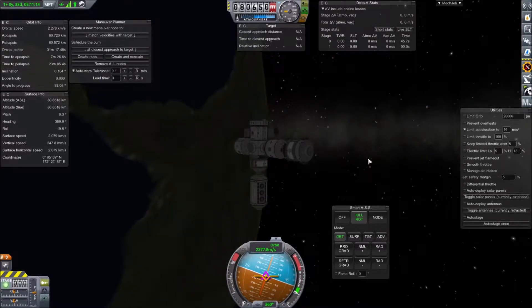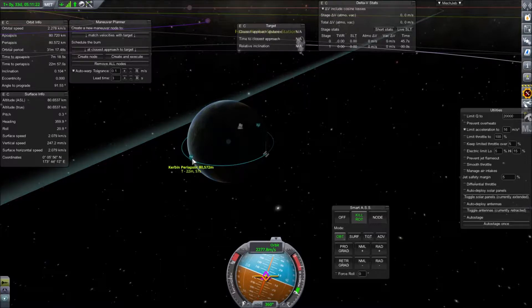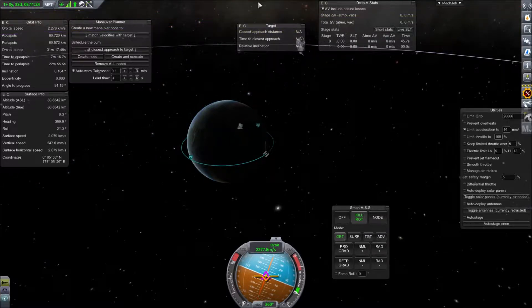This is a simple video showing you how to rendezvous with something in orbit. This is a basic space station in an 80 kilometer circular orbit, and I have a spacecraft on the pad.